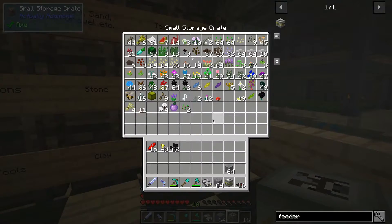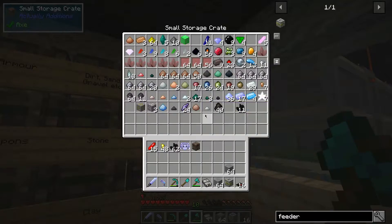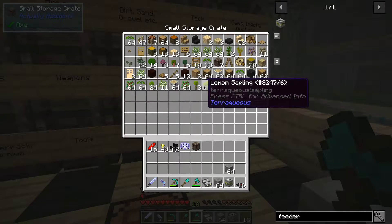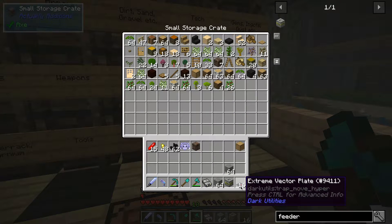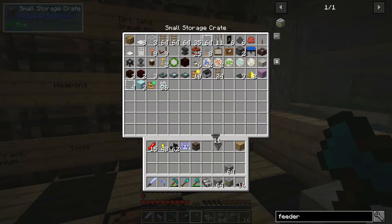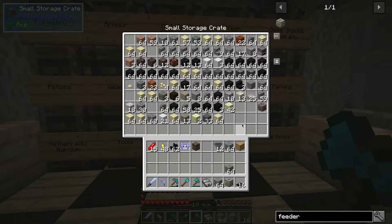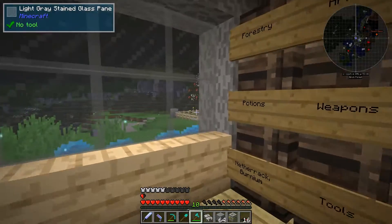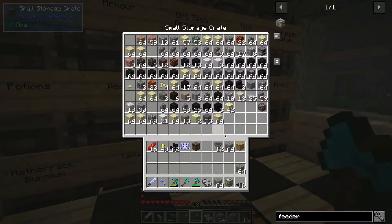I'm going to grab this crate that I was using and we need a hopper. We might as well use a drawer for this — we've got some drawers free. That way we won't accidentally put the wrong items in it. We also need a hopper, and we can use that to gather our resources at the end. We're also going to need some stone bricks for this design.